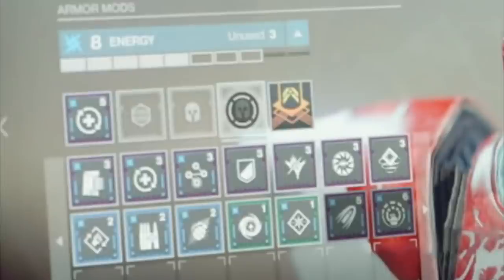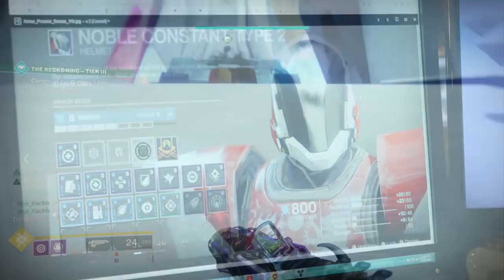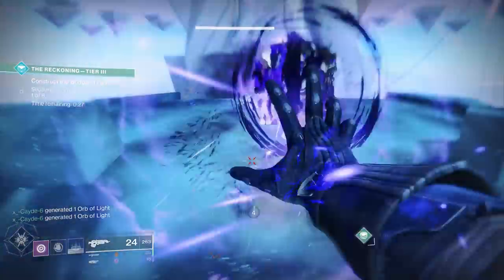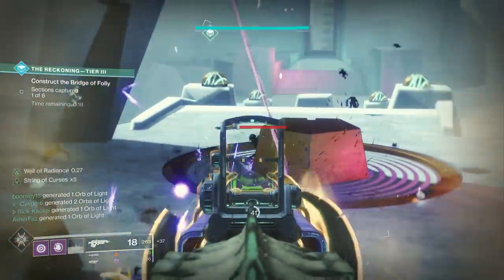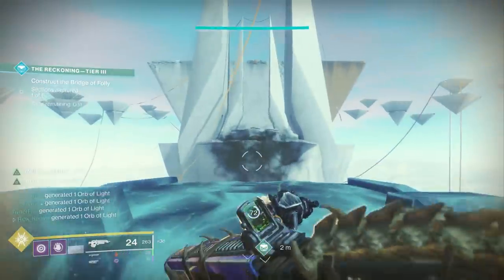So this person could equip one of the legendary mods that require 3, or perhaps one of the green mods that only require 1 and one of the blue mods that require 2, or maybe even 3 green mods. That is how the new Armor 2.0 system works. All armor will now have a certain amount of energy, and by equipping mods with different energy values, you use up that energy. So with 8 energy you can equip four 2-value mods, potentially eight 1-value mods, one 6 and one 2, or two 3s and a 2 — all those different combinations are possible, and it opens up so many different possibilities.